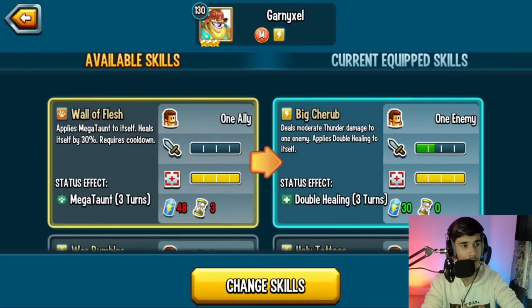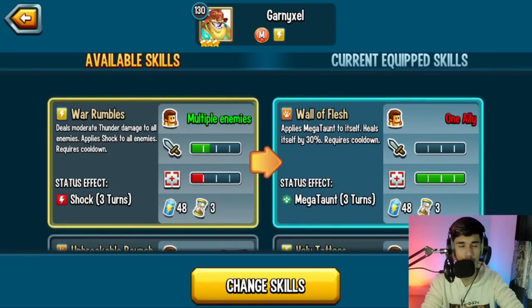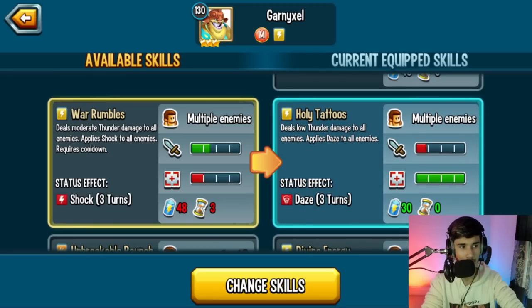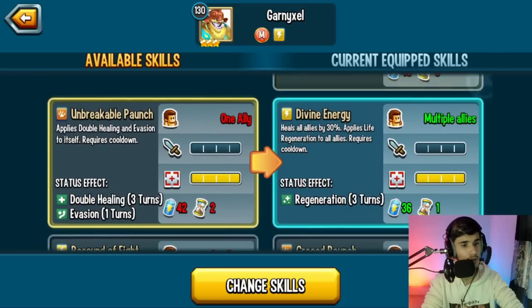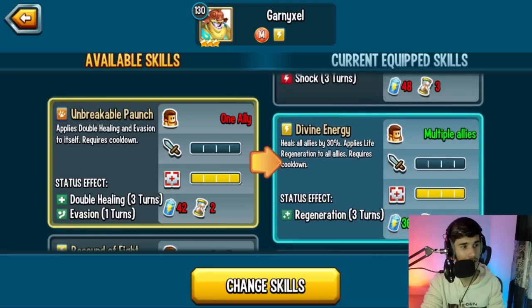Let's take a look at the skills. Wall of Flesh applies Megaton to itself and heals 30% — this is a must-have skill. Even if the enemy cleanses it, you've got that heal. War Rumbles deals moderate damage to all enemies and applies Shock to all enemies, which is good against extra-turner monsters — you apply Shock and they won't be able to use their extra turns.